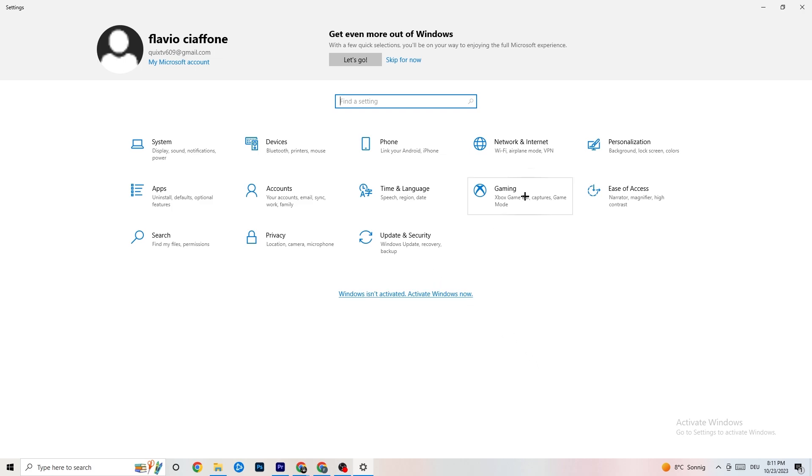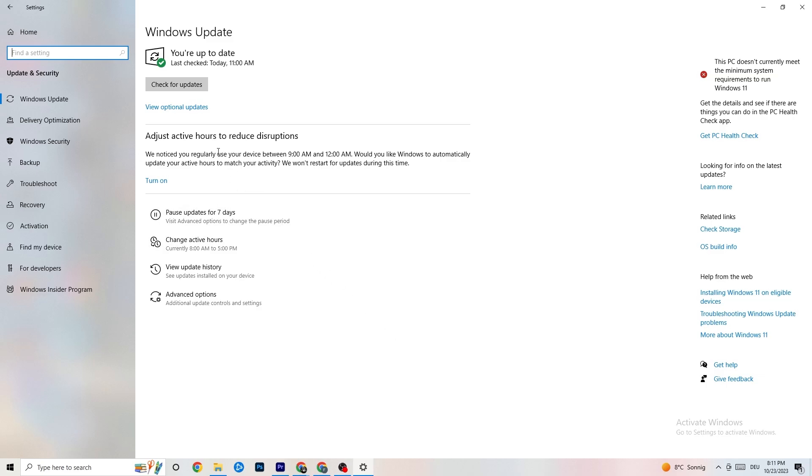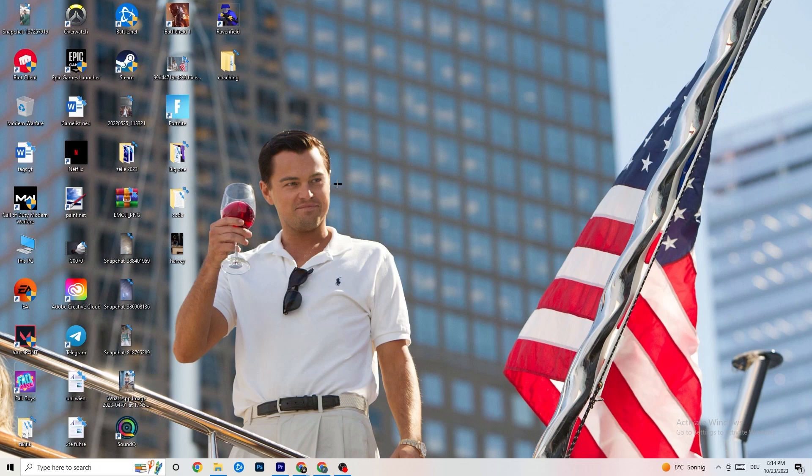Go back to main Settings and click 'Update and Security,' then stay on 'Windows Update.' I really recommend checking for updates because this will increase your system's power and help with every issue you're currently having. Update to the latest Windows version.